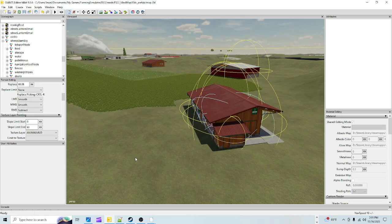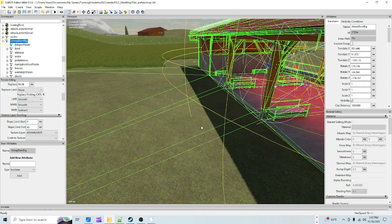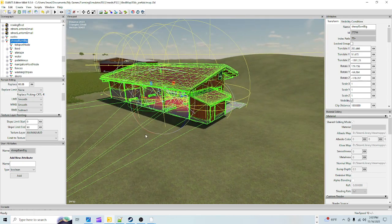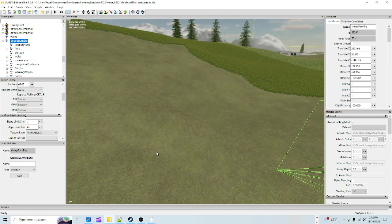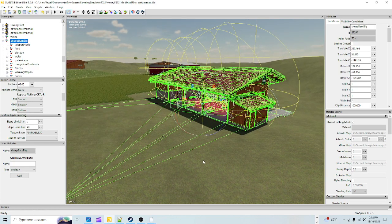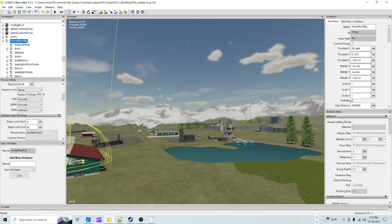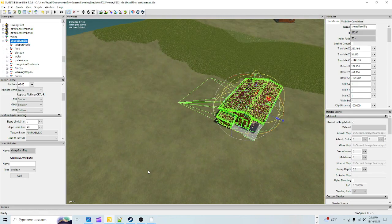Welcome back everyone. Today we're in the Giants Editor and I'm Jewel. As you can see, we're on the main farm of my Jewel's Peaceful Valley map, and this is the sheep big barn. This is the tutorial that's going to show you how to add the sheep barn so you can purchase sheep in-game for your main farm or wherever you put it.